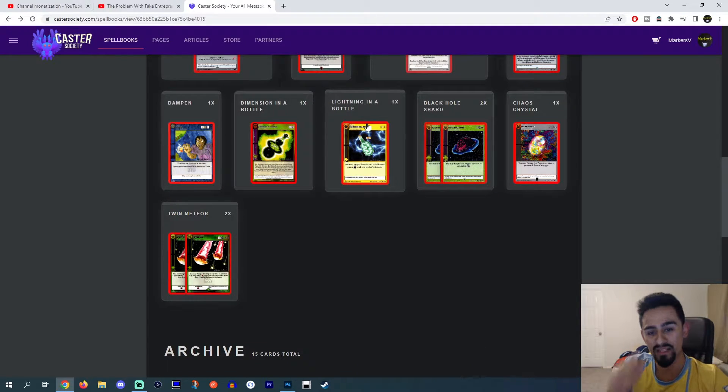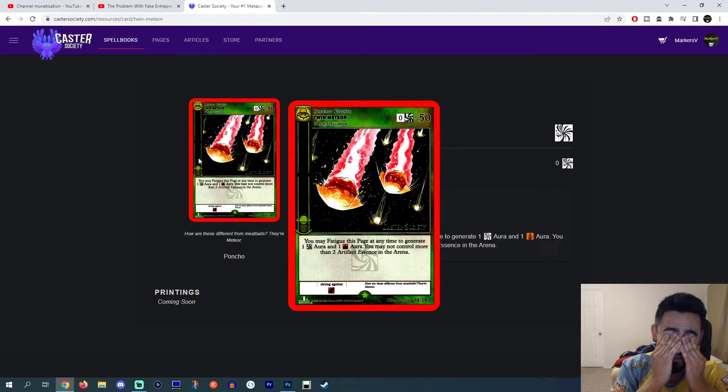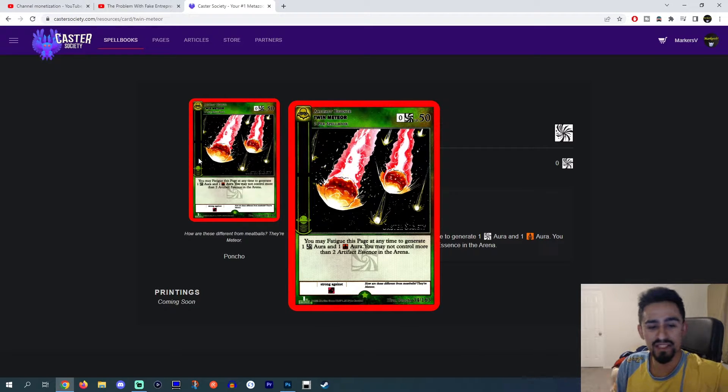Lightning in a Bottle I think is good for a little bit of an aggro push — your opponent's not going to really expect it, so I think this is a pretty good card. Two Black Hole Shard, one Chaos Crystal, and two Twin Meteor. I'm so glad he's playing Twin Meteor. Twin Meteor — you can fatigue it for a Cosmic and a Flame. Flame, I think, is the best secondary aura that you could be playing in the deck.